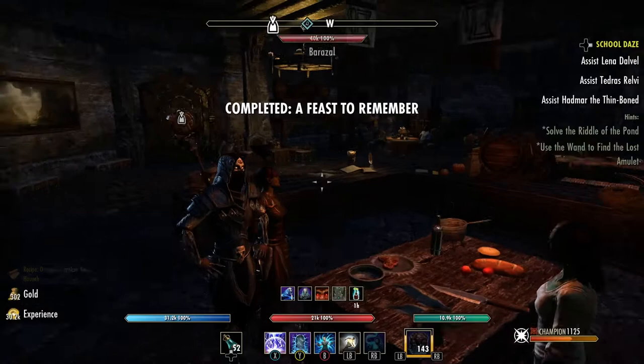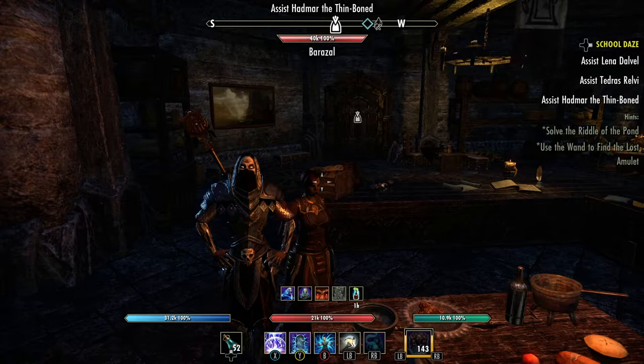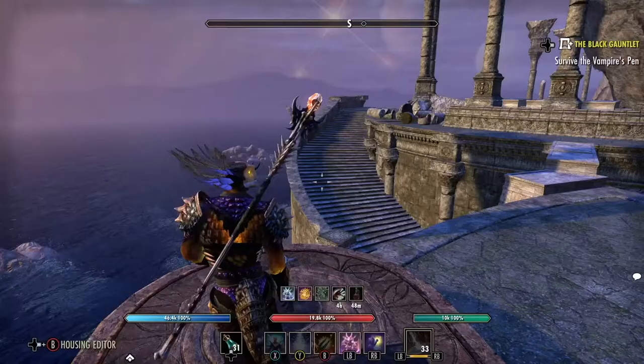A feast to remember — that's it, pretty easy quest and worth it. You can sell that in the guild trader and probably get 50,000 gold if you let it sit. Welcome to my kitchen. Give me a like and a subscribe if you enjoyed the content, and leave a comment if there's anything you want to see.